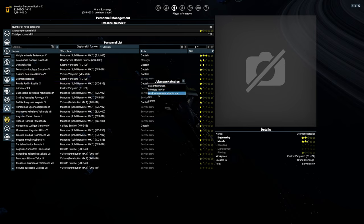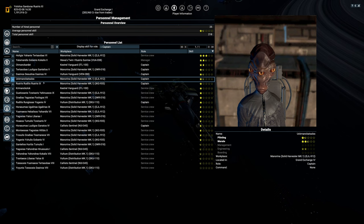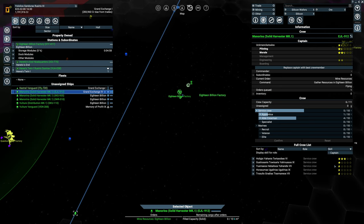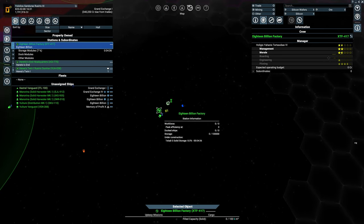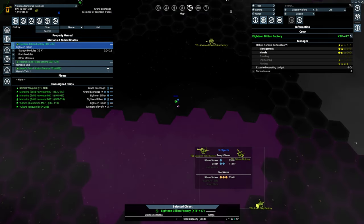We're going to allocate this guy as the new captain. We'll promote this other one to work somewhere else, and set this guy as captain for this particular ship. I have five able crew members here — there we go, not captain anymore. I want you to work for me here as a manager. I don't want to lose this guy. Some people will say 'buy a trade ship,' and they're correct — I should.